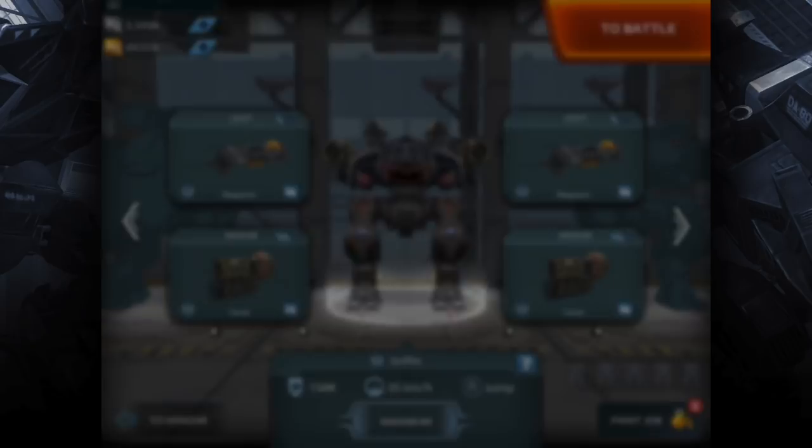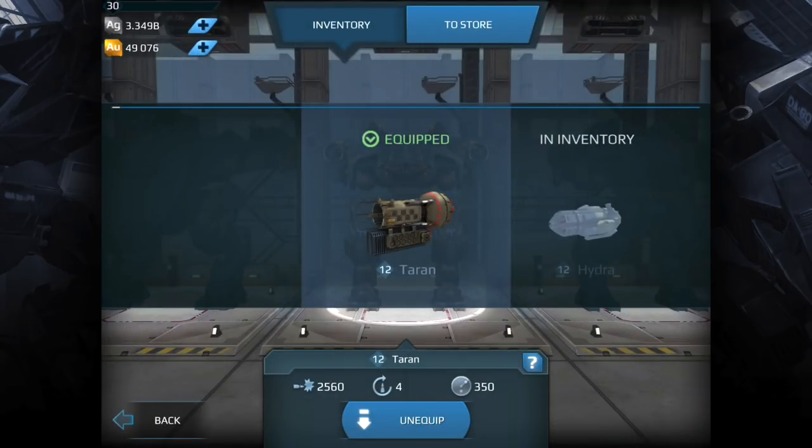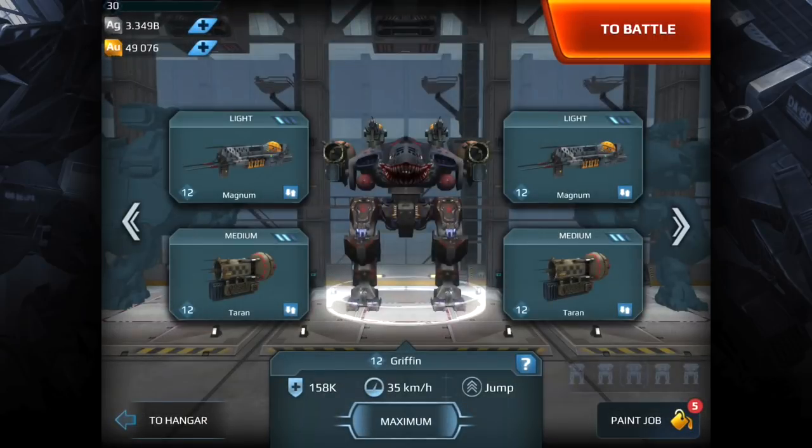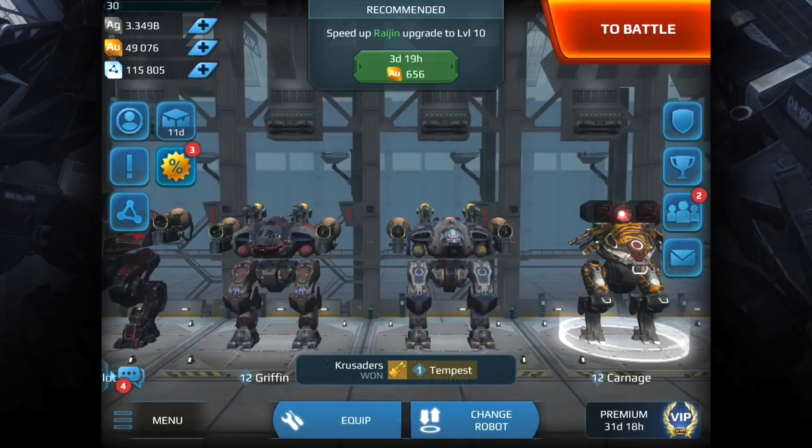The next weapon — and this one is very important — is the Tyran. I've found it very effective at taking out all three: the Kumiho, the Haichi, and the Balkazari. If you don't have this weapon, make sure you load up with it. It is a workshop weapon, so everyone has access to workshop points at least from level 20. When you get there, buy multiples of it because it does so much damage and is very effective against these bots.